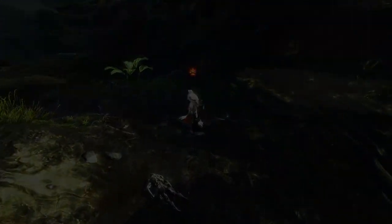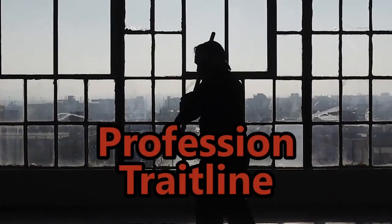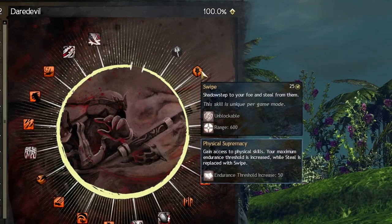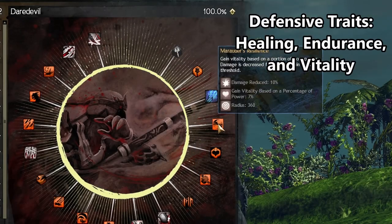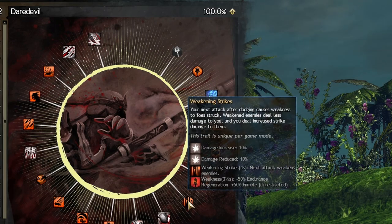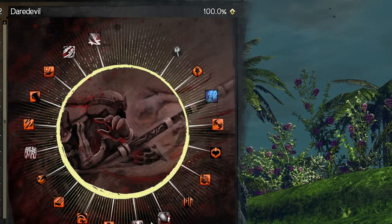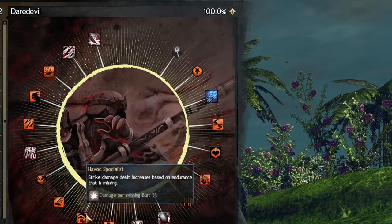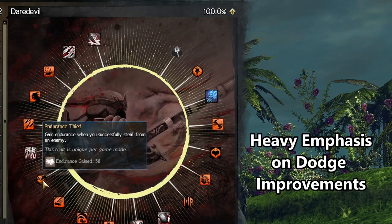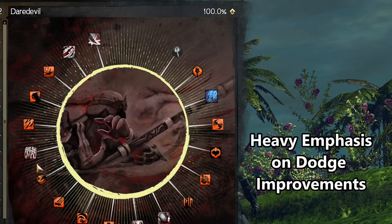Let's talk about the trait lines. The Daredevil trait line is all about fast movements, sustained combat, and of course heavy staff improvements. Many traits focus on improving survivability, like gaining health when dodging or dealing increased damage the more endurance you are missing. Of course, the Grandmaster trait lines massively improve the dodge abilities and add special effects.